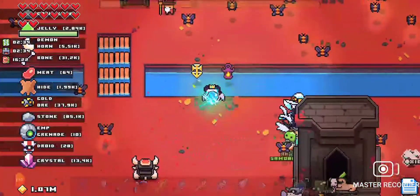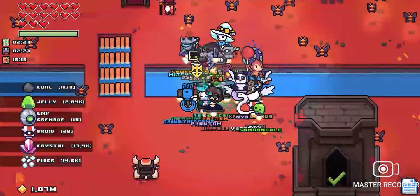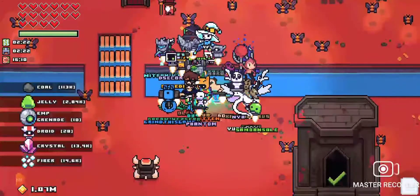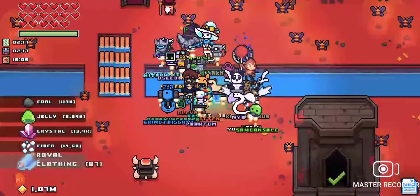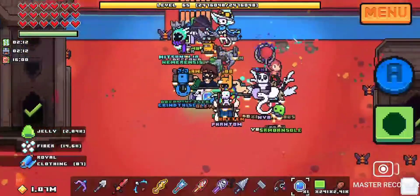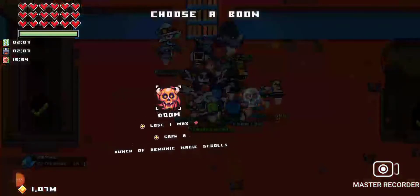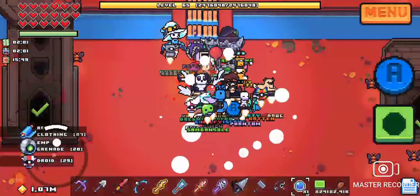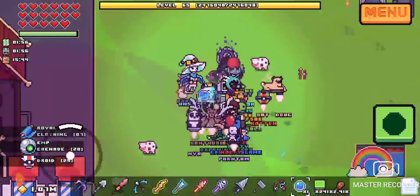That's where spirit orbs come in — you can basically just keep using spirit orbs to get your max health back up. I had like 40 spirit orbs before this started. Termination again, and I got 29 droids. These sometimes get annoying but hey, it's worth it.